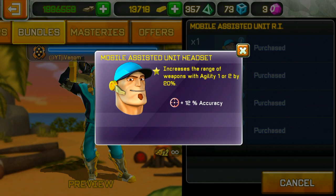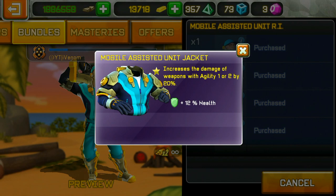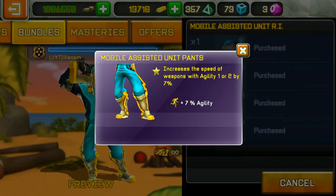The head increases the range of all weapons with agility 1 or 2 by 20%. The body increases the damage of weapons with agility 1 or 2 by 20%.